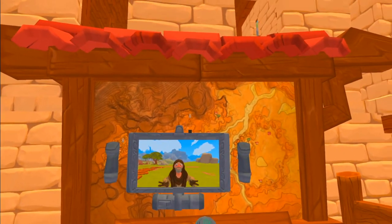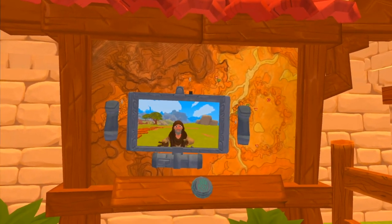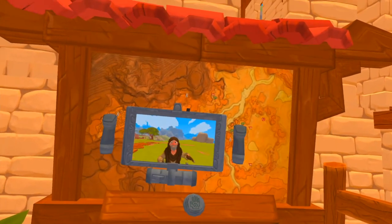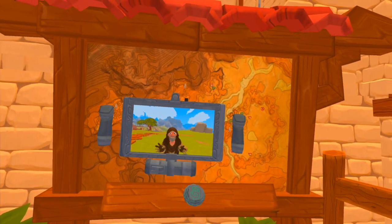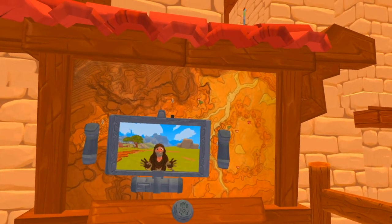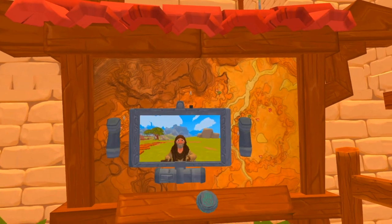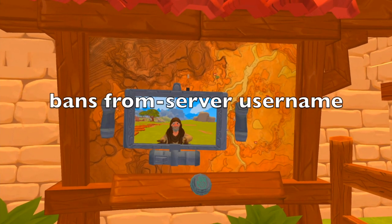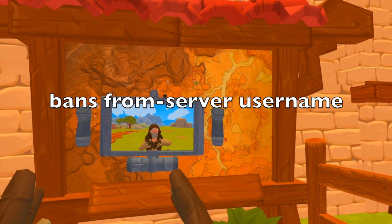Let's talk about banning. I say it's always best to do it through Tavern and through console by typing a command. There is another way — you can click the player's name, click the three dots, and click ban. From what I've heard, that ban only lasts one year. Let's do it the command way. The command is 'ban from-server, username'. It's very specific: 'ban space from-dash-server' and then the username.